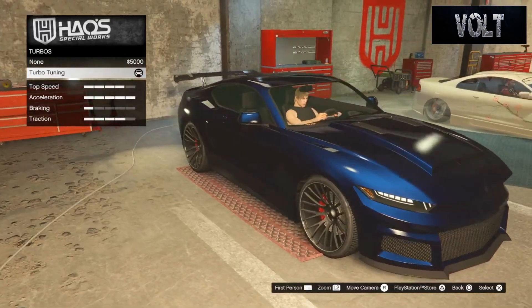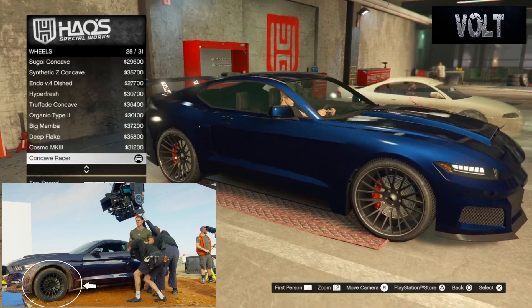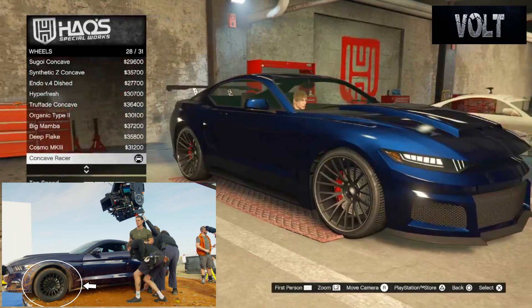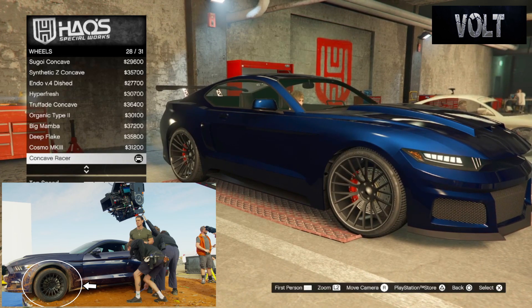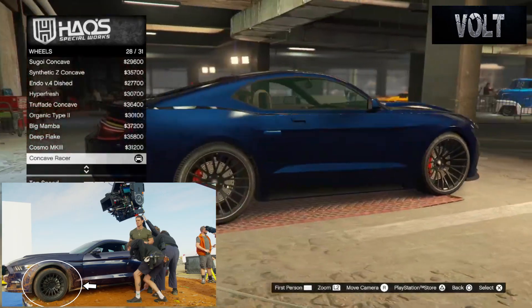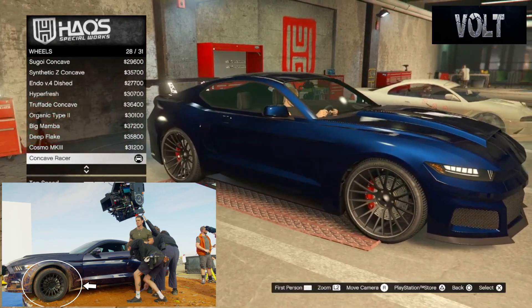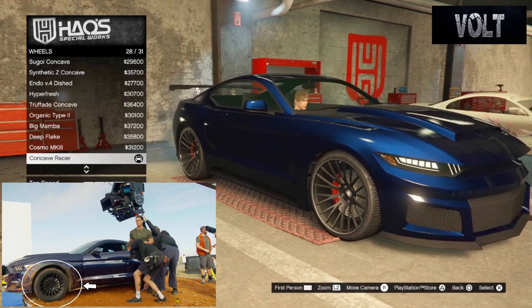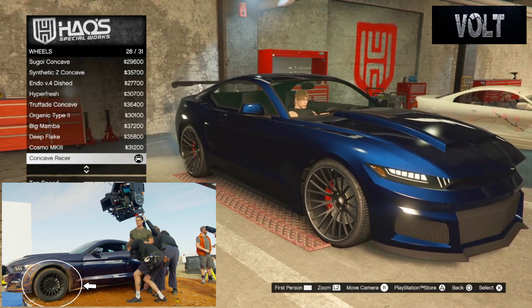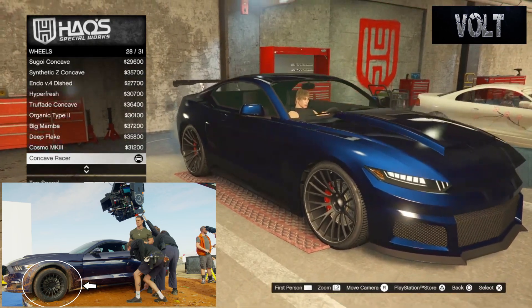We saved a little bit of money at the beginning, so why not spend a little bit more on performance? After that, move on to the wheels — go to wheel type, go down to the street category, and go with the concave racer rims. They're kind of in a V-shape, I know, but at least they have a decent amount of spokes. They do have a chrome kind of lip around them. You can make them all black and everything — I think it looks really cool especially when driving down the road. I think these really fit the best.